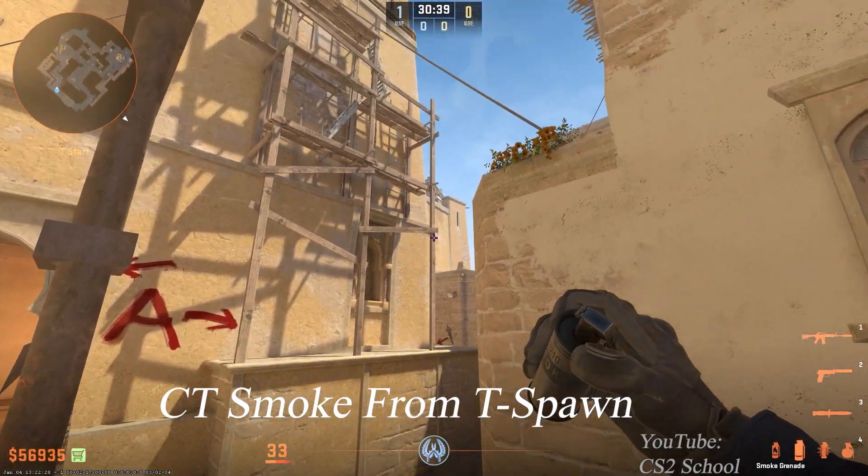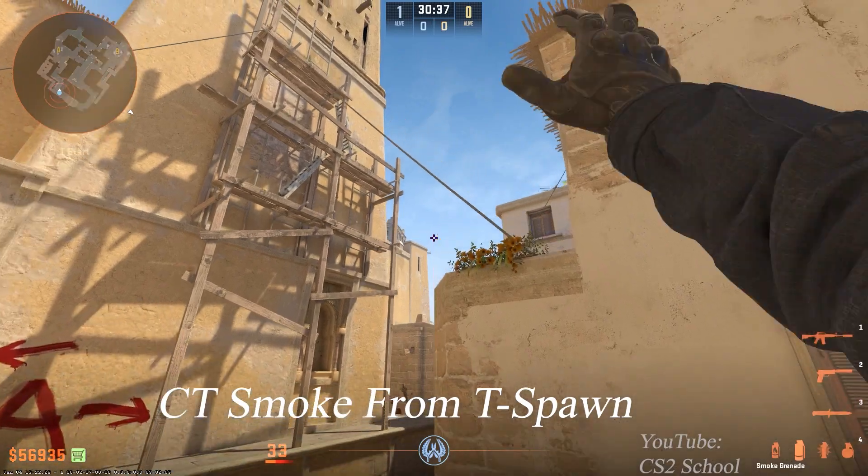To smoke CT, stand in this position, aim right here, then jump throw the smoke.